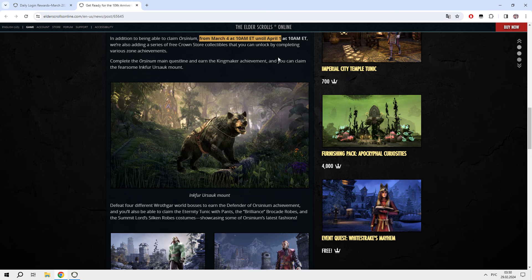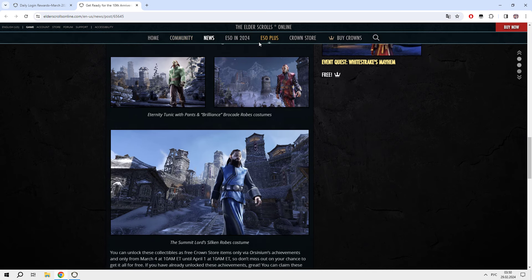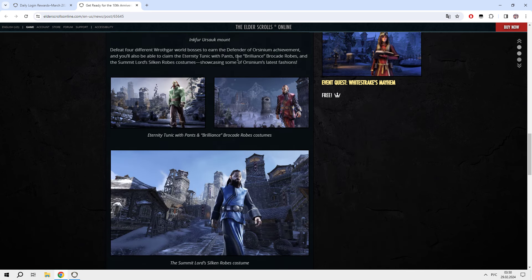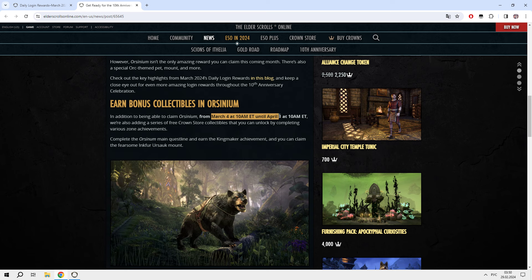After you complete the Main Storyline, you will need to go to the Crown Store and redeem this reward. Also, if you kill all six world bosses in the Arsenium Zone, you will unlock three awesome costumes: the Eternity Tunic, Wispens Brilliance Brocage Robes, and the Summit Lord Silken Robe Costume. It's just for playing the Arsenium DLC — it will be free for all players logging in on day 21. You just need to complete the Main Storyline for the Mount, kill all six world bosses, and click the reward in the Crown Store from March 4th till April 1st.